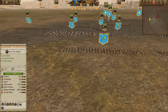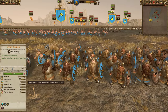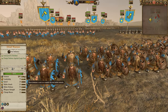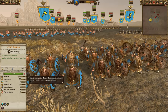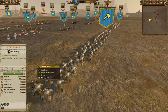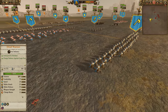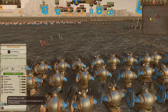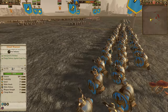Dwarf Warriors — what do they have going for them in comparison to Empire State Troops? Much better armor. 85 armor is definitely very good for a unit of this cost. Them and Miners both have very good armor. Unlike Miners, though, they also have very good melee defense — 40 melee defense, very good for a unit of this cost.